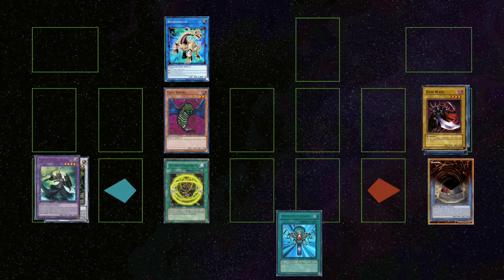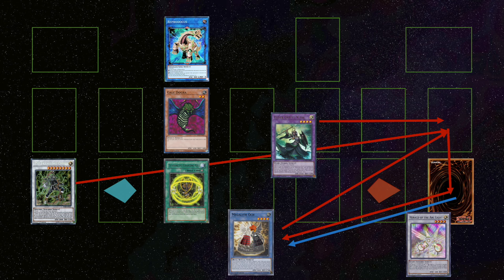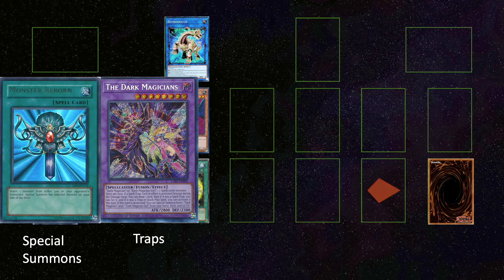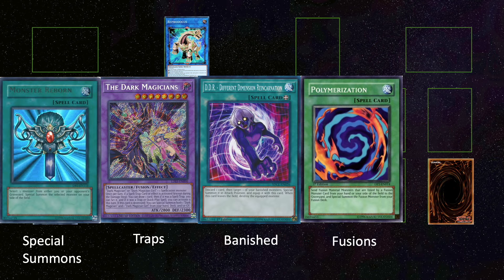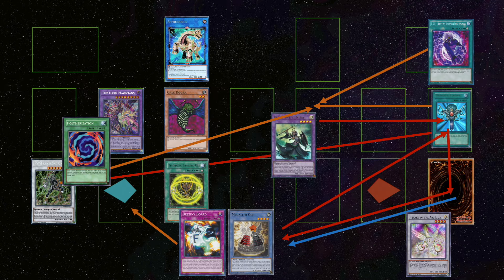Between these cards, you can drive a cycle of movement between the hand, field, graveyard and deck. This is achieved through no cost and results in all of the cards ending up back where they started. And if the architecture of the deck includes Monster Reborn, the Dark Magicians, DDR, Polymerization or Tuners, this framework can achieve nearly anything possible in the game of Yu-Gi-Oh.